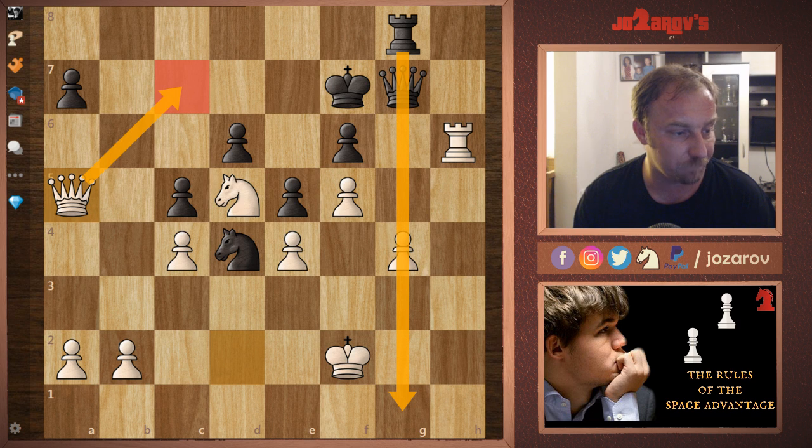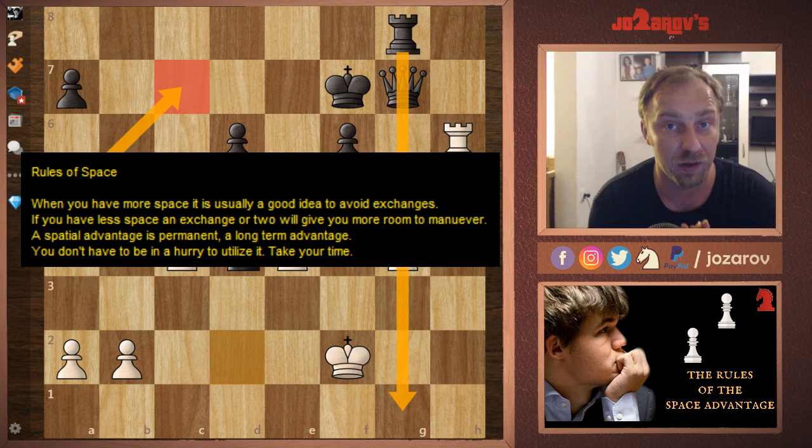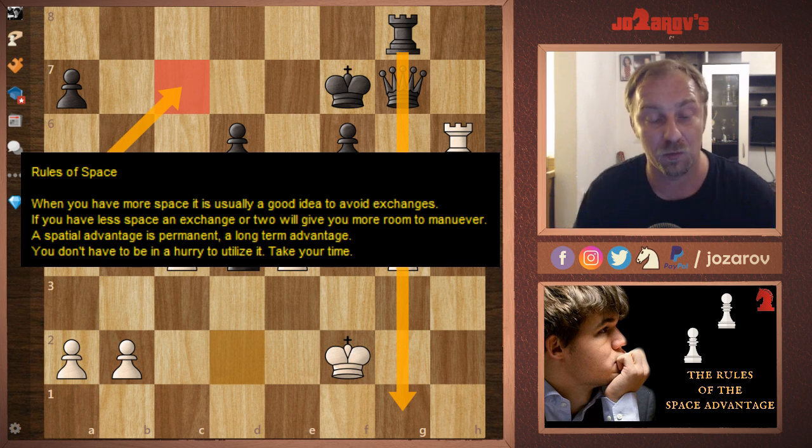These are the main principles of the space advantage. When you have more space, avoid exchanges. When you're lacking space, try to simplify the position. Improvements of piece positions are really important — don't rush into attacks. Improvement, improvement, improvement — when the pieces are on the best squares, then strike, and it's game over for your opponent.